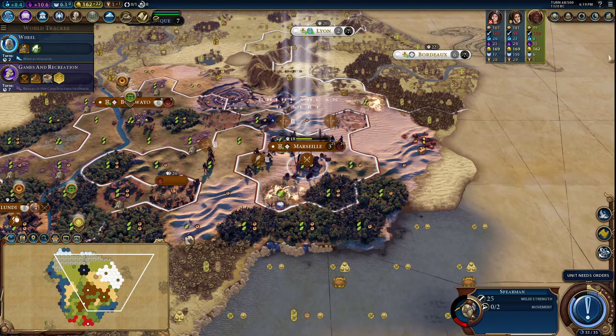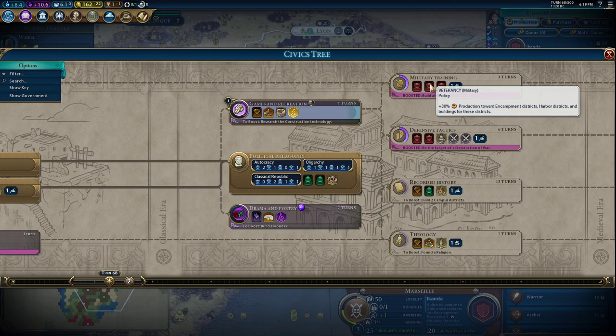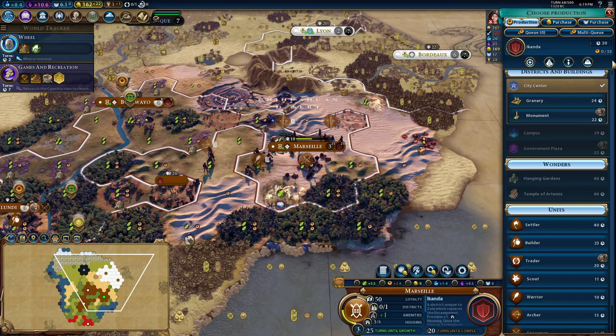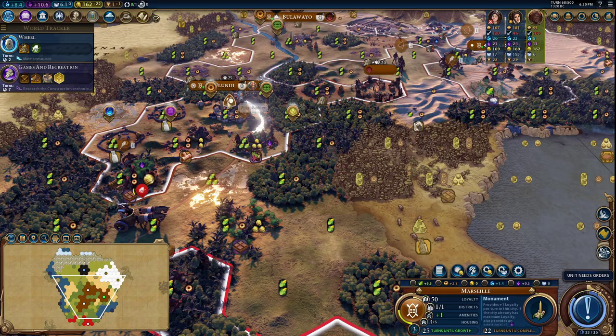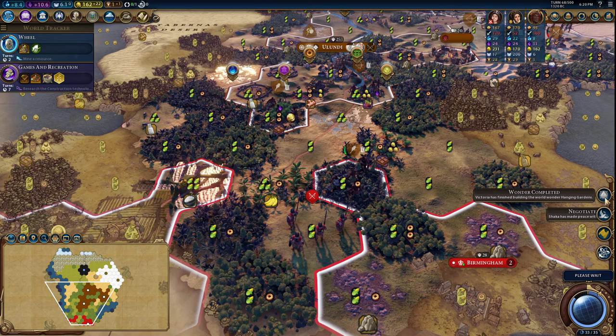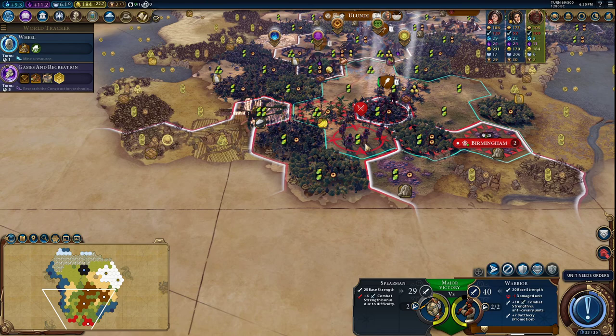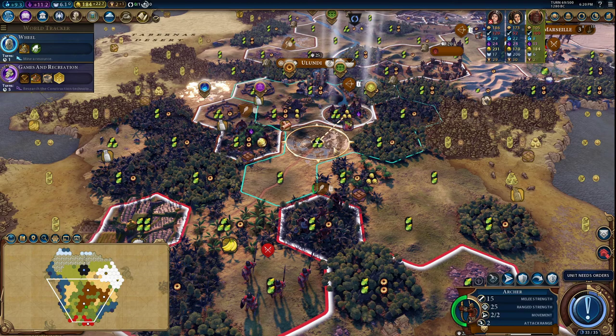Let's buy some desert tiles and put the Aconda down. We definitely want to go for Mercenaries as quickly as possible. Let's go for Games and Recreation next. I'm going to wait until we get to Military Training and get the card that helps build Encampments faster to actually build this Encampment. For now I'm just going to build a Monument here and finish this one off since it's only got five turns left anyway. Hanging Gardens has been built — we'll take those, thank you.